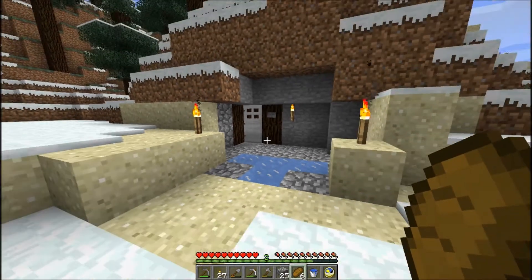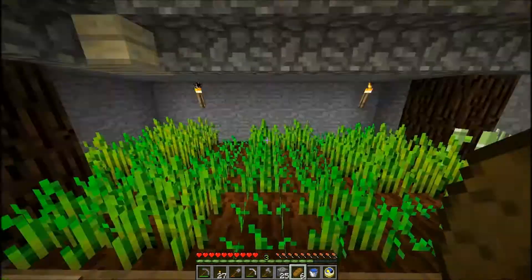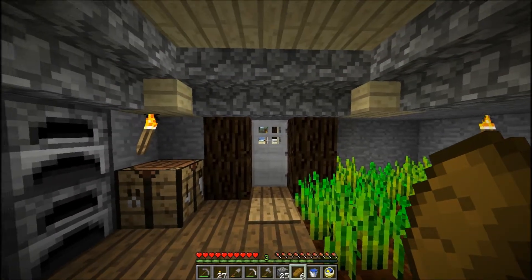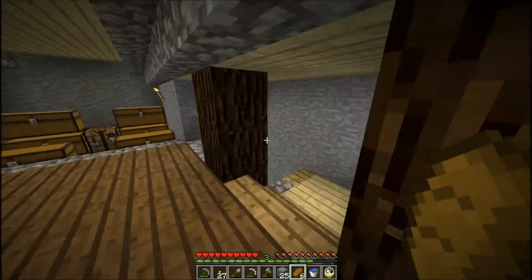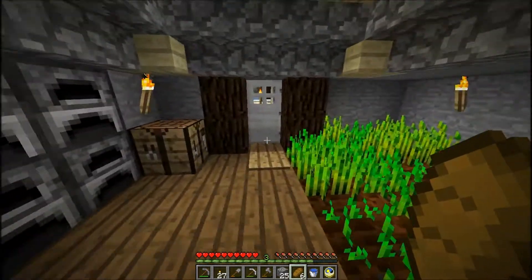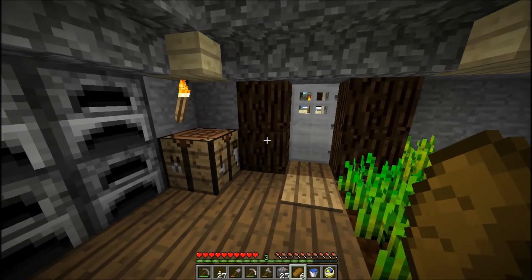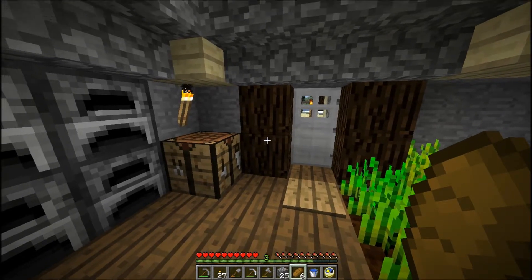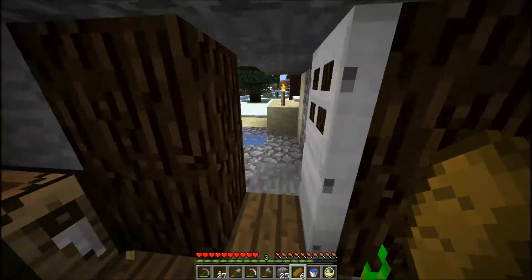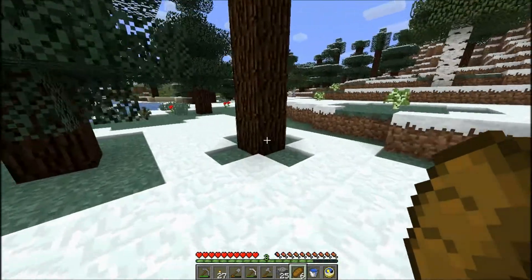This outside part I'm still going to work on a little bit, but now I have this button to get inside. The reason for that is when I was caving I came upstairs and one of the wooden doors was completely gone, which means with the new zombie AI a zombie totally took out one of the doors. So I decided it was time to install an iron one so I'm completely safe now.